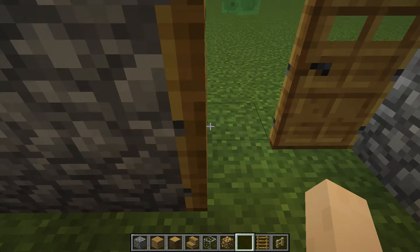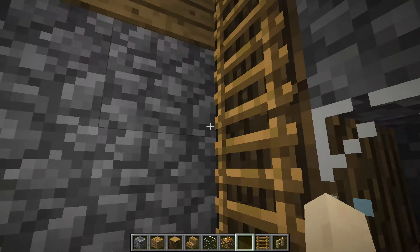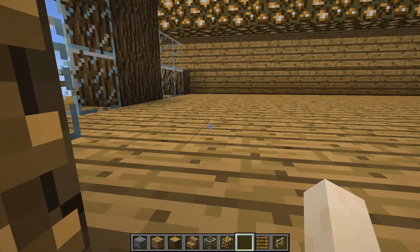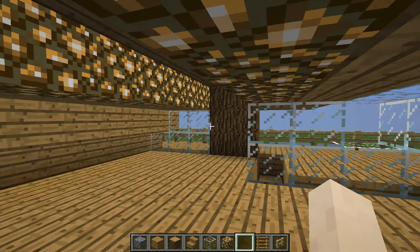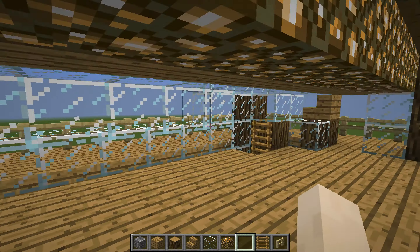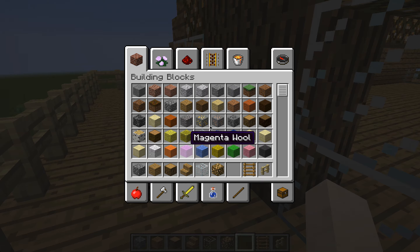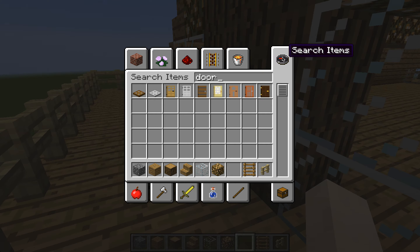Step one: I added a third floor right here so you can put your bed and stuff. It looks awesome. I added some glowstone lighting, and I'm going to put some glowstone lighting over there too. Door — activate the door moment.